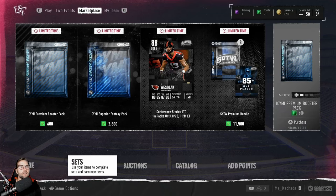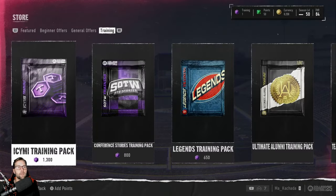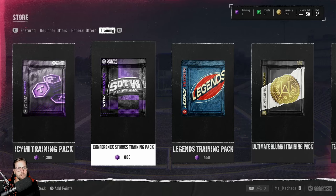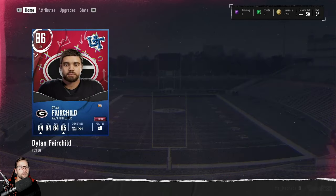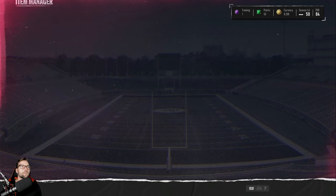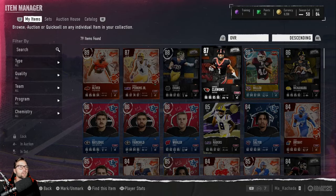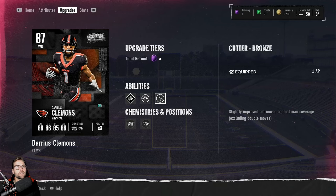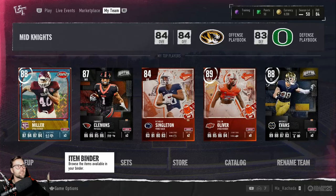Lastly, you have training. Training points can be used in one or two ways — you can use your training points to buy packs, because packs can be bought with virtual currency, actual points, or training points. How do you get training points? Training points are earned by selling your players. You can sell a player for training points. These training points are very important because you can either buy packs or make your players better by going to your players and upgrading them — you can give them special abilities like improved cut moves against man coverage.